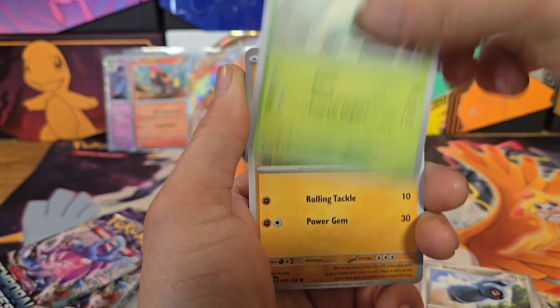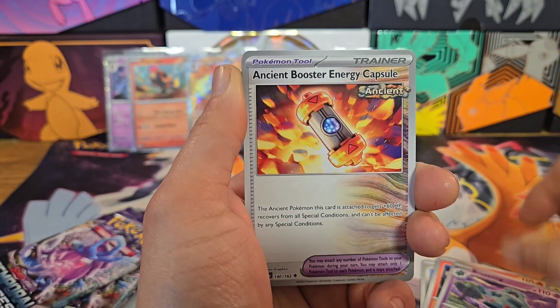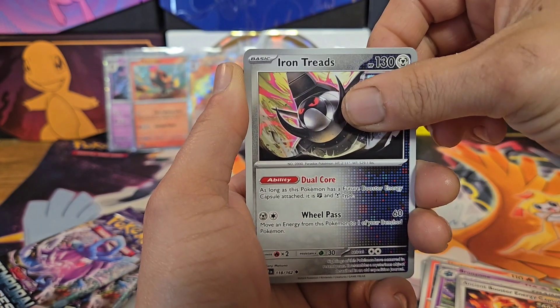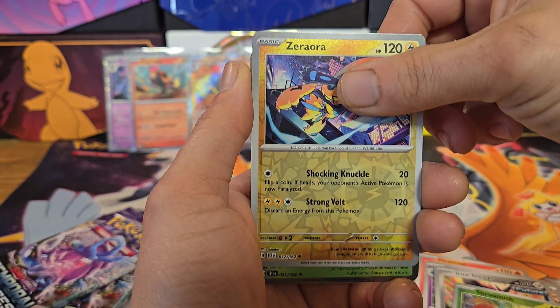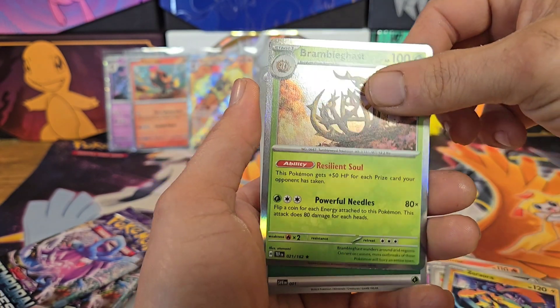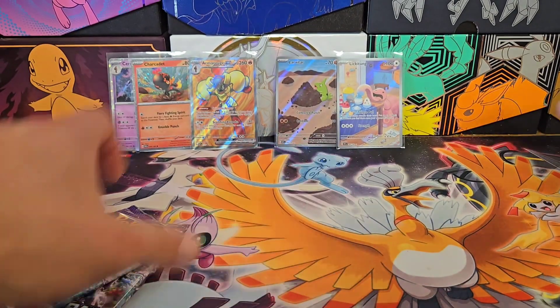Temporal Forces pack three: Speldum, Breloom, Roly Coly, Heatmore, Bronzong, Booster Capsule, Iron Treads, Shroomish, Zera Aura, and Bramble Gas. Nothing in that one - that's all right.